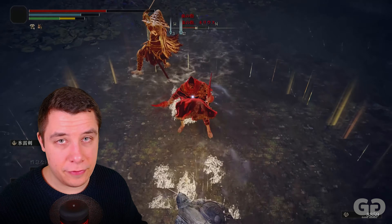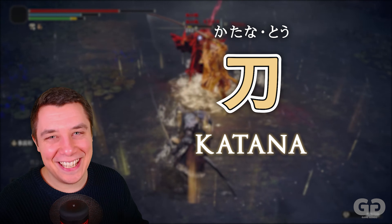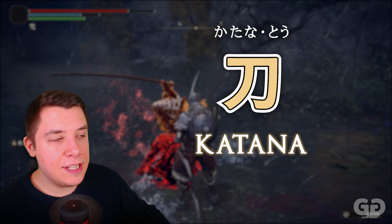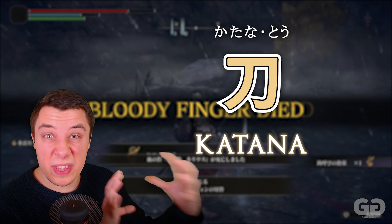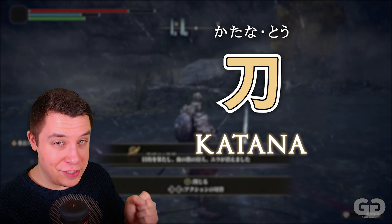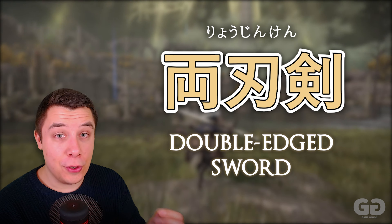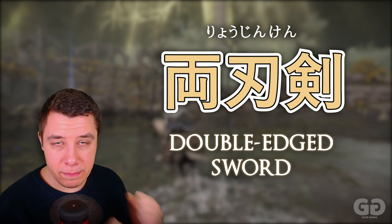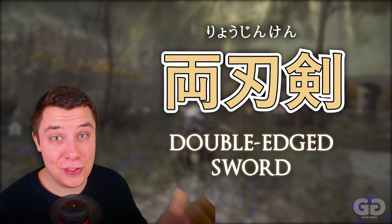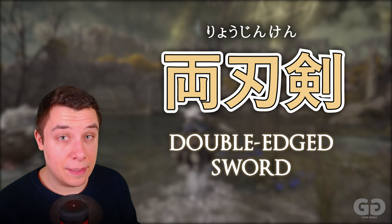There's another type of sword in Elden Ring and some Dark Souls games — the Katana. This is also known as the Katana in English because it's the Japanese-style sword. This kanji can be read as Katana, or as To when used in compound words. There's also a really cool kind of Darth Maul-style weapon — Ryojinken. Ryo means both, Jin means blades, and Ken means sword, so it's a sword with blades on both sides — a double-edged sword.